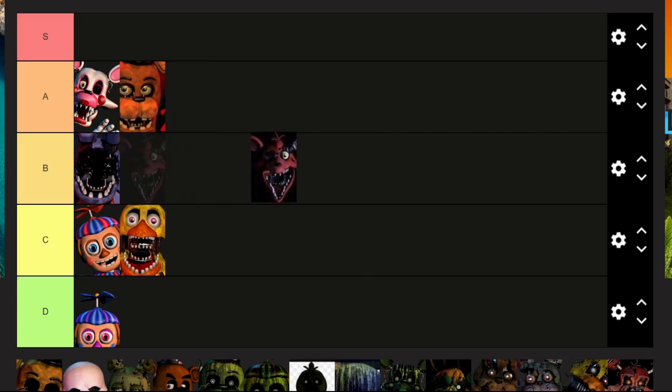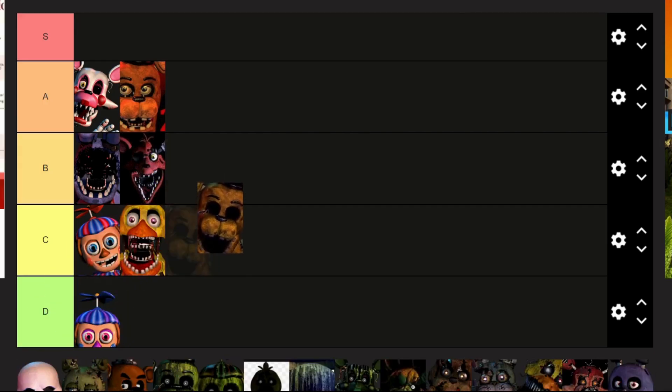I'm gonna put Withered Foxy in B. I was thinking about putting him in A, but the amount of times he's killed me in FNAF 2 because I flashed him too much. Golden Freddy — or Withered Golden Freddy — I'm gonna slot you in A.